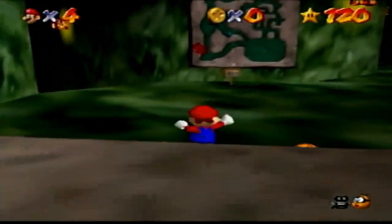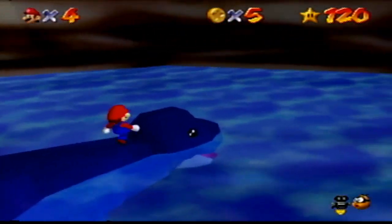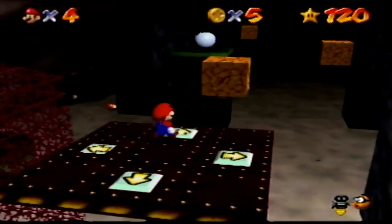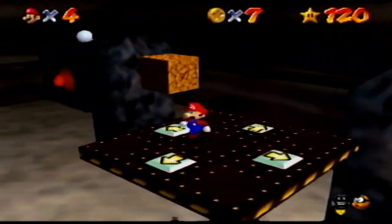Hazy Maze Cave just gives me Super Mario World vibes. The easiest star is Swim in the Cavern — ground pound on the creature's head and turn to the island. While the hardest star is Elevate for Eight Red Coins; the coins are spread out and you have to travel on a platform while jumping over obstacles.